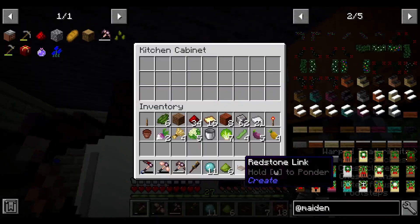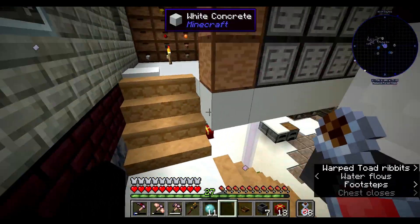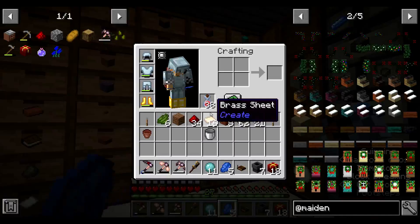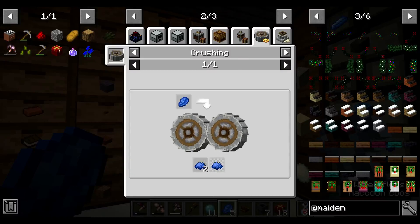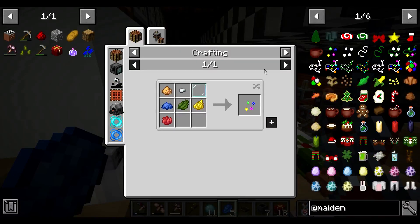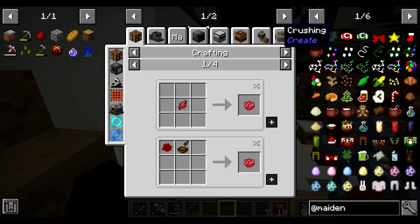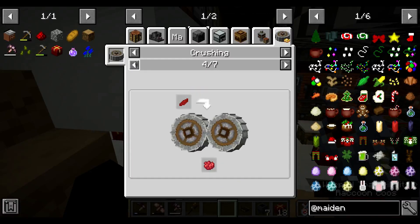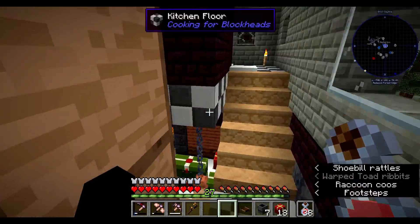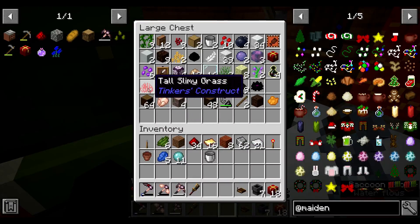I also never fixed the kitchen like I said I was going to. We've got lapis - crushed lapis gets you more. We needed green, red, blue, and yellow. I have no way of getting red or yellow. Beet roots - I don't have beet roots or like any of the ten million plants. I planted beet roots, planted like everything else. I have tall slimy grass - does that count? Probably not.